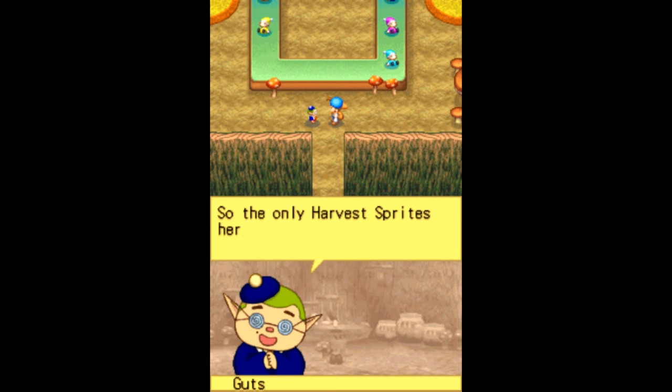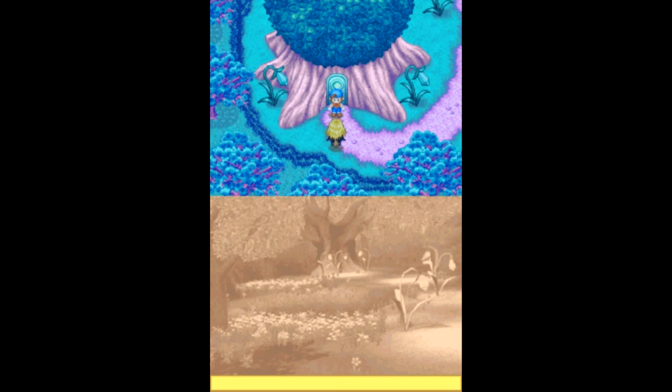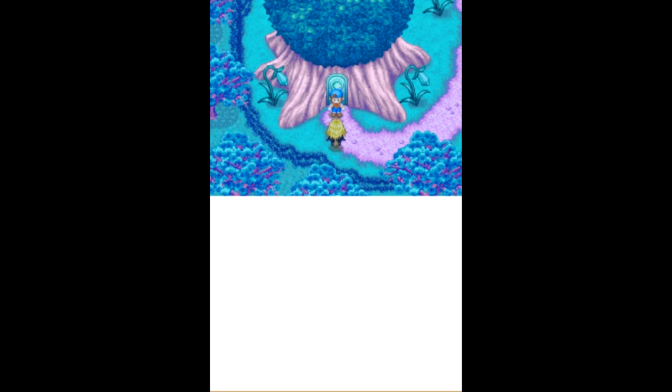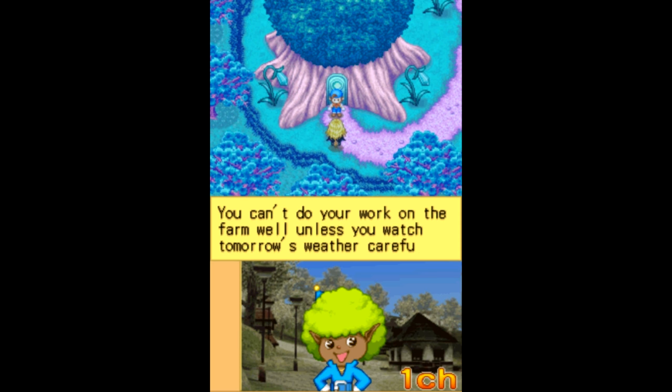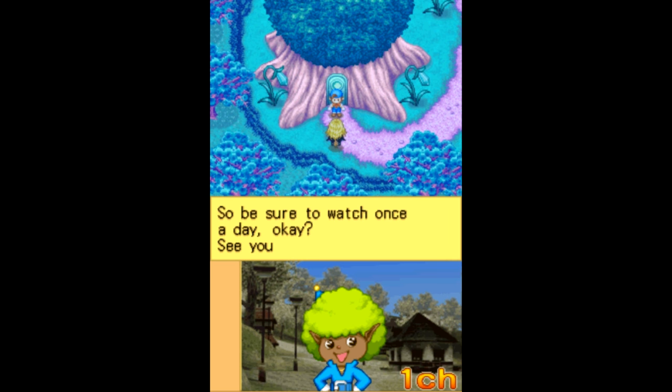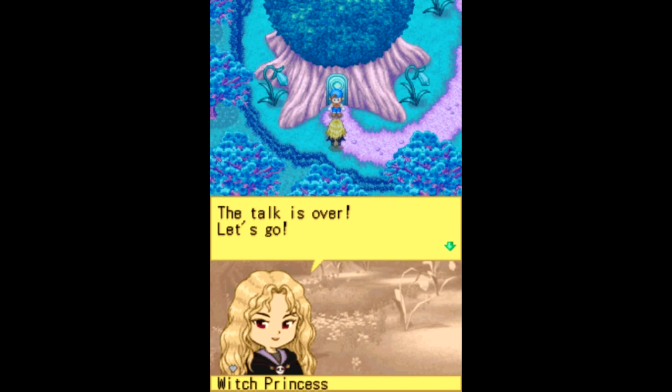'I'm on Channel 8 — the program's dedicated to basic farming information. Nice to meet you, watch my program!' So the only Harvest Sprites here are Neptune and myself. I feel kind of helpless — I want everyone to come back as soon as possible. 'I'll handle that.' 'Oh, it's you again.' 'I was able to return to you because of you, Rehi. This program tells you tomorrow's weather — you can't do your work on the farm unless you watch tomorrow's weather carefully, so be sure to watch once a day. See you later!' 'The talk is over, let's go!'